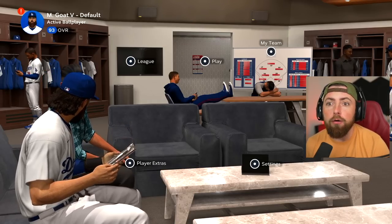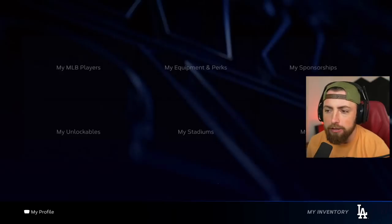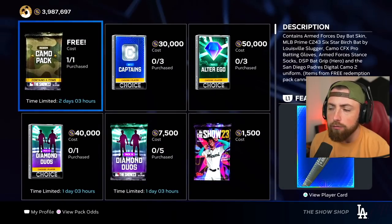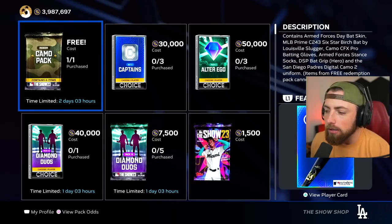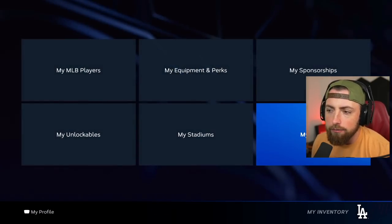Okay, people, hopping right back into some more Road to the Show. If you guys don't know, MLB The Show actually gave all of us free diamond equipment. Just go to the pack store, enter the show shop, and then boom, you get a free camo pack, and this gives you a bunch of diamond equipment that you can put on your Road to the Show player, and I'm going to try it out today.